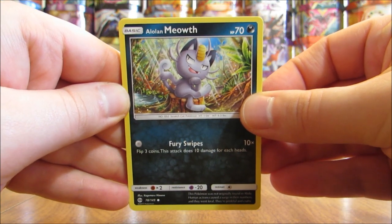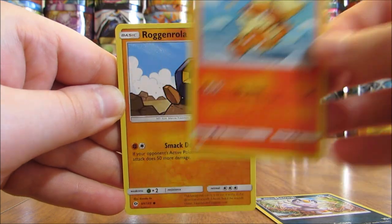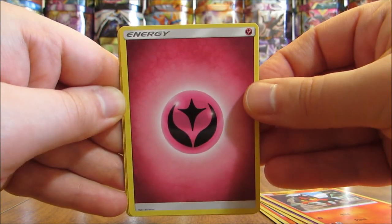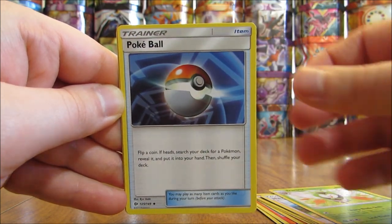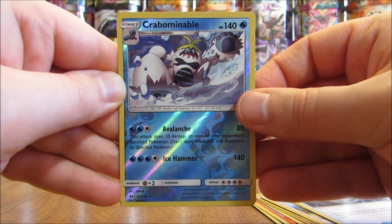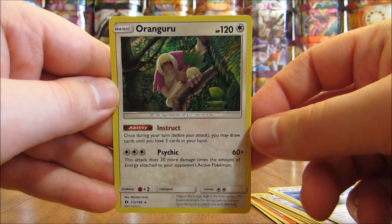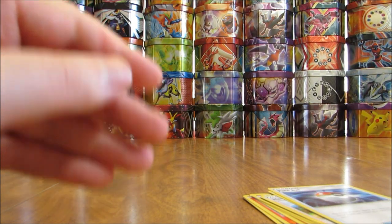This pack starts off with Alolan Meowth, Growlithe, Roggenrola, Cosmog, Litten, Fairy type energy, Hau, Dartrix, Pokeball trainer, reverse hollow of a Crabominable — and that is a rare, first rare reverse hollow this half of the box, having pulled five in the first half. And then the final card is a hollow Kangaskhan. So a pretty good pack going rare reverse hollow into hollow.